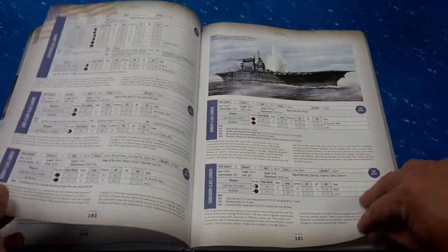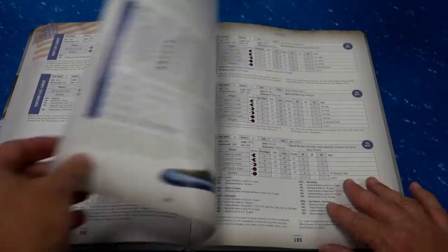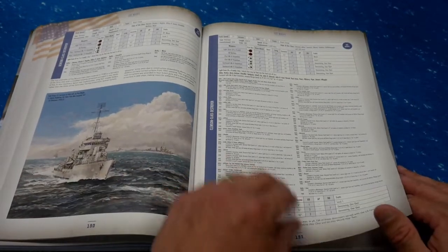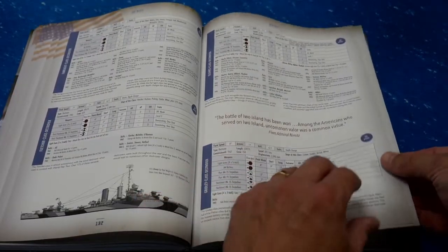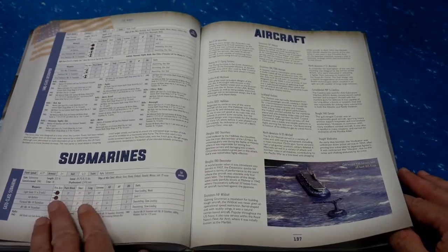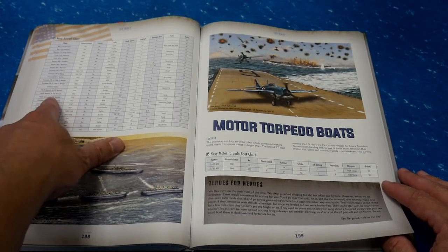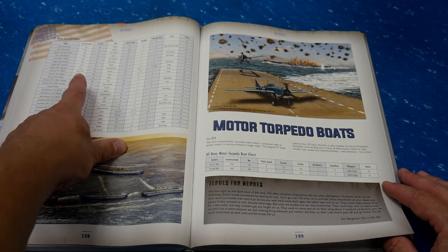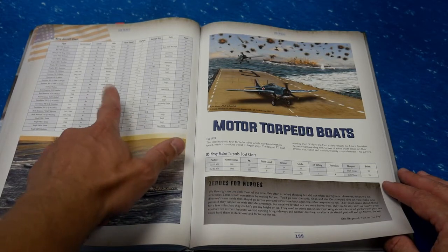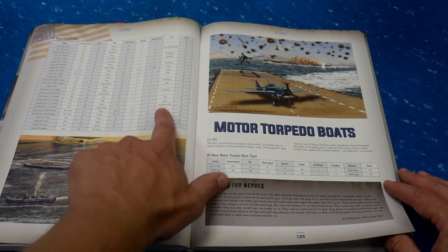The U.S. has a very long section — then we have aircraft carriers, and the U.S. has more aircraft carriers than just about anybody. The Japanese had quite a few as well. Then cruisers, destroyers, and towards the end of each section we get into the aircraft and submarines. It gives you all the statistics for each type of aircraft: what years they're available, whether they can be used on a carrier, whether they're a fighter, bomber, or torpedo bomber, their flank speed, dogfighting value, damage dice, traits, and points. You're going to need this if you're going to use flights.